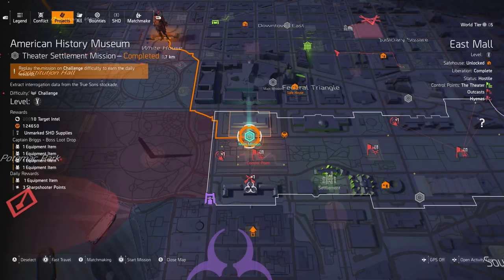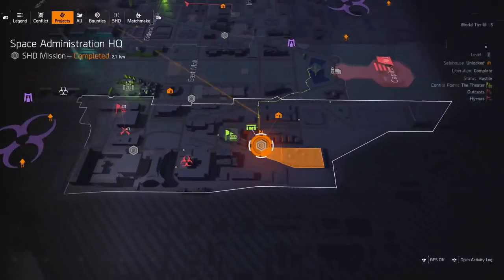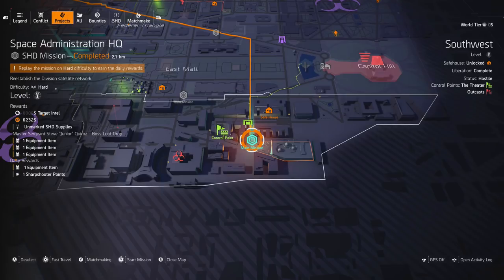Missions don't take too long. If we look back at the project for Space Admin HQ, you can do it on challenging if you want, but the project will complete as long as you're doing it on hard or higher difficulty. On hard we're going to get 4 high-end drops, plus enemies can drop them as well, so you're probably looking at 6 to 8 drops for that one mission. Hard is going to be a lot quicker than challenging, and you still get target intel, decent XP toward your field proficiencies, and a sharpshooter point for your specialisation.